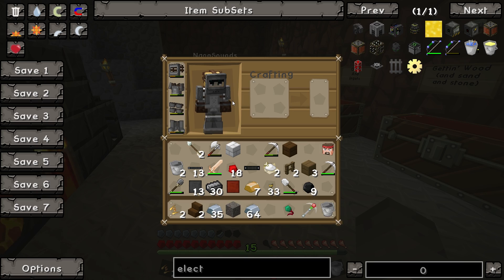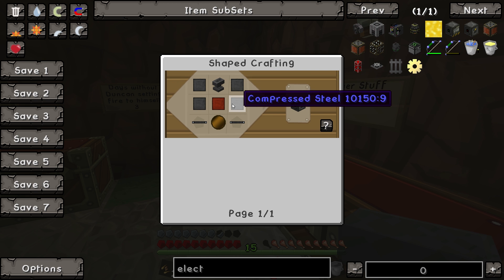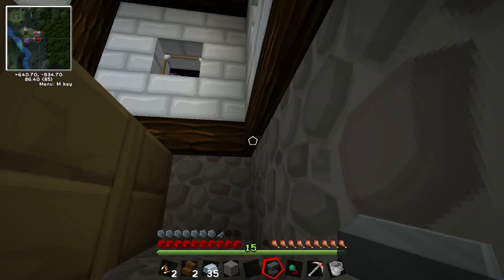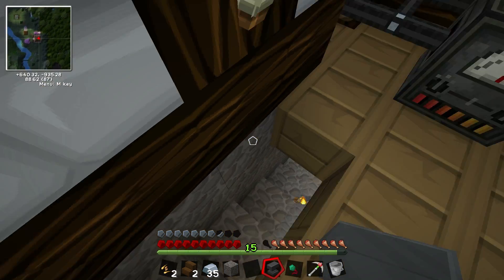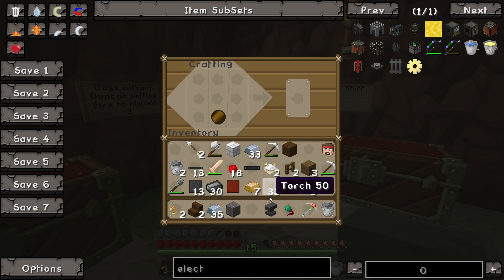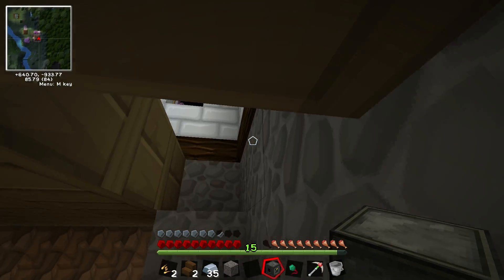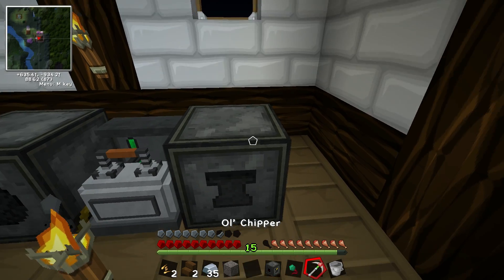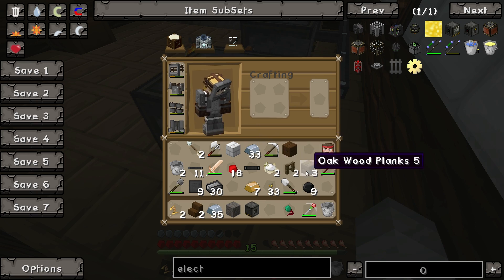One, two, three — there we go, one anvil. Compressor — okay good, we can do this. We can make an electric compressor which will speed up the process and not use as much coal. Advanced wafer. I think we're making some progress here. Who'd have thunk it? Electric compressor — we're one step closer to our goal.